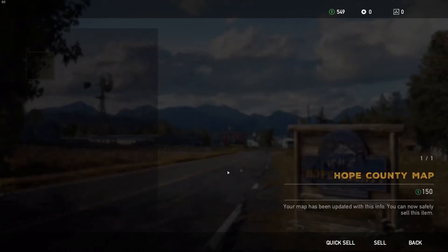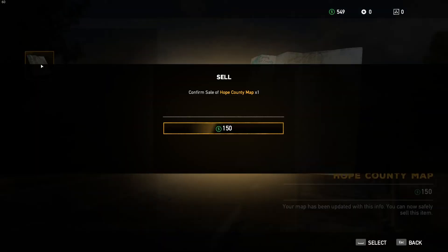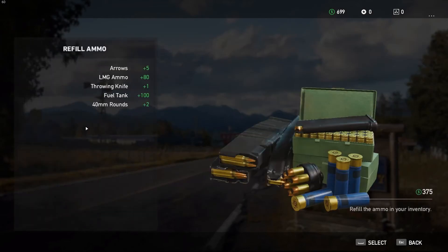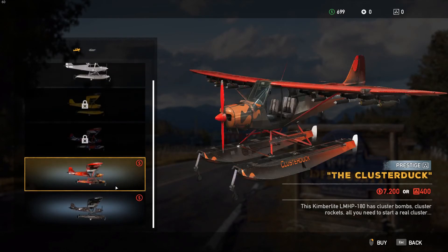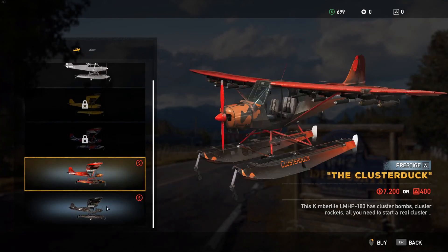So what can we do? We can sell stuff. We can sell this map, so let's just do that. Great. Ammo we could buy... that feels like a lot to be spending. We've only got $6.99. The fuel tank and the LMG I'm not even going to use, right? Boats and seaplanes - what does this get me? The cluster duck - it has cluster bombs? Amazing.